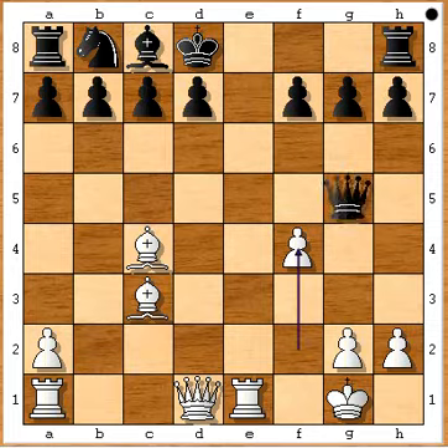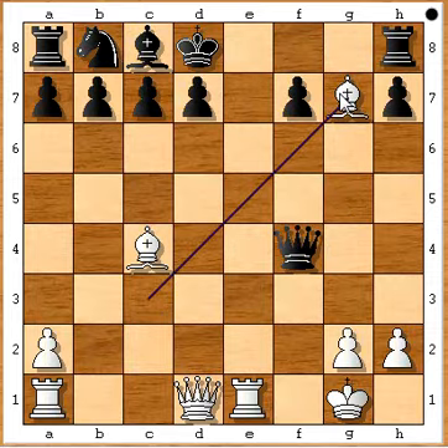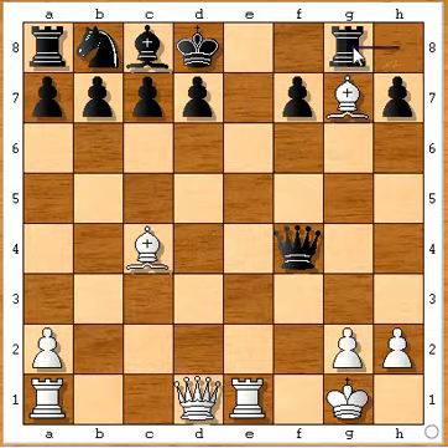Let's go back — the better move was queen to c5, but we have this continuation. Now bishop takes on g7, attacking the rook. Rook to g8 was played.